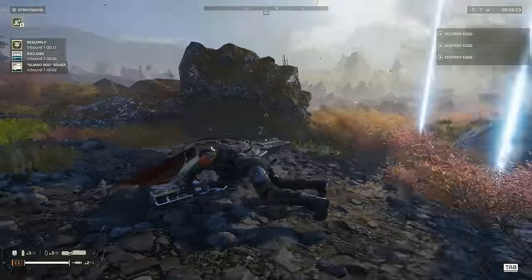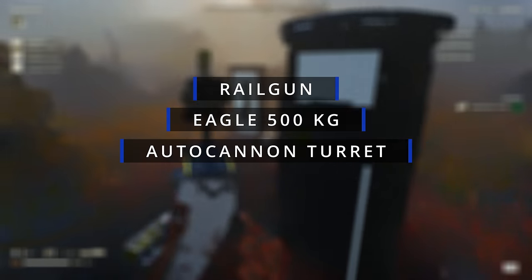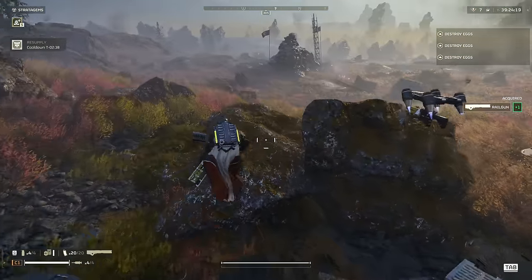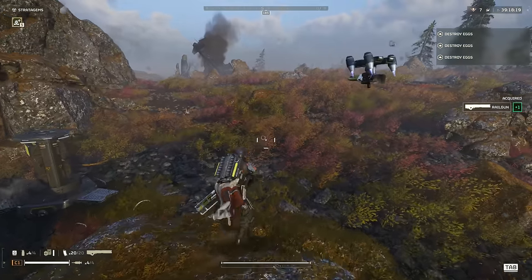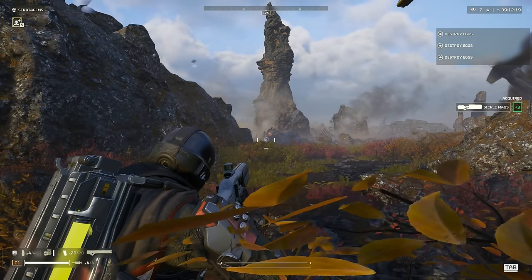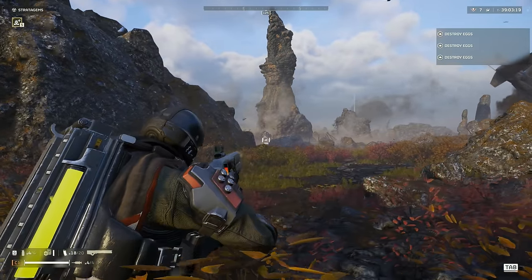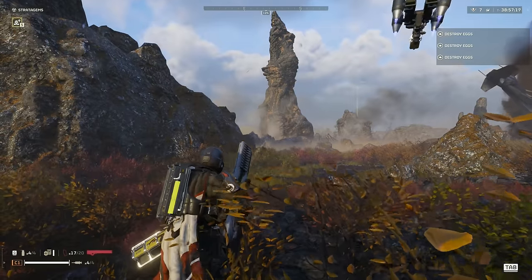Fifth loadout: Railing Ranger. Railgun, Eagle 500kg, Autocannon Turret, Guard Dog Rover or Shield Generator Backpack. After recent nerfs, the Railgun is now most likely the most advanced weapon to use. To make any use of it, you'll have to switch it to unsafe mode, overcharge the weapon, and release the trigger at the right time before it explodes in your hands. If you manage to do all this correctly though, you'll be able to spread democracy with one of the most powerful tools in the game. By using unsafe mode and overcharging it, you can kill chargers in three headshots or three to four leg shots, and it's amazing for taking out all medium-sized enemies.